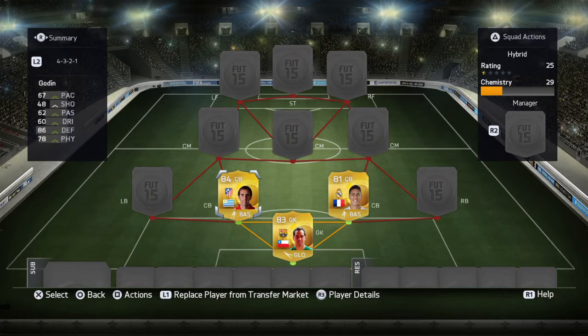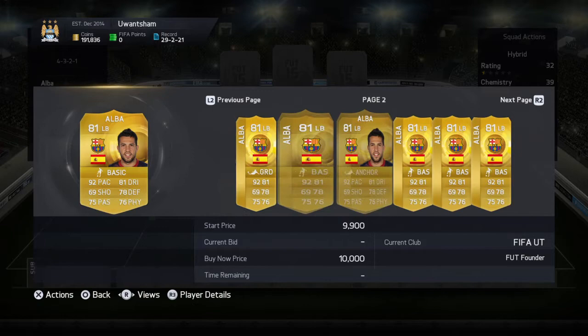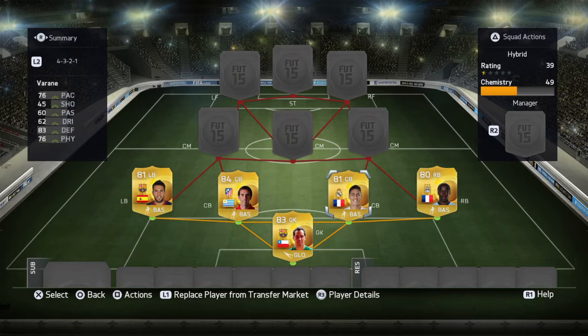Left-back we're going with Jordi Alba, the fastest left-back in the game at 92 pace. Not a lot as well — I got him for about 7K, and he's not really selling much. Right-back though, we are going with Sanya, due to the connection — not because he's a decent player, just because of the connection. He can also go like Machu Debushi.